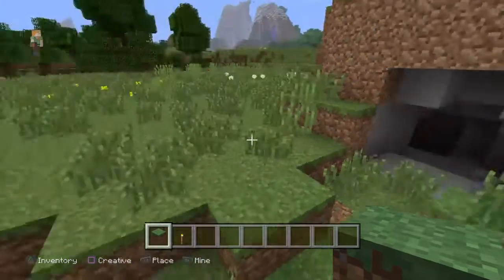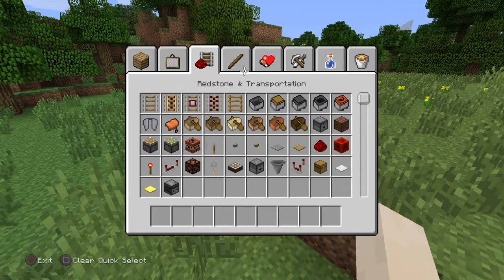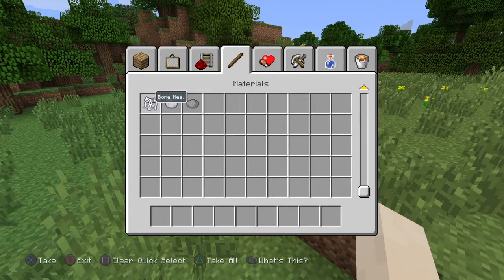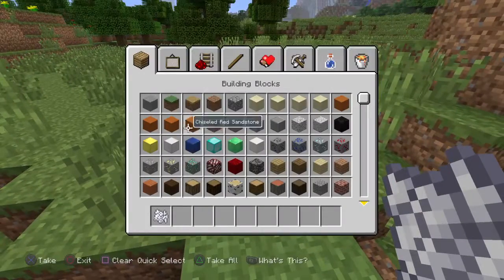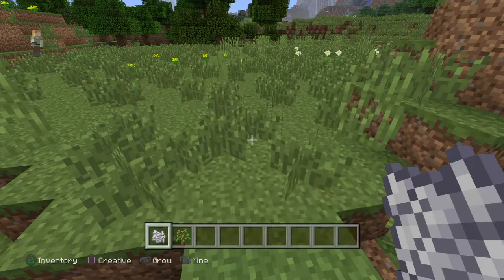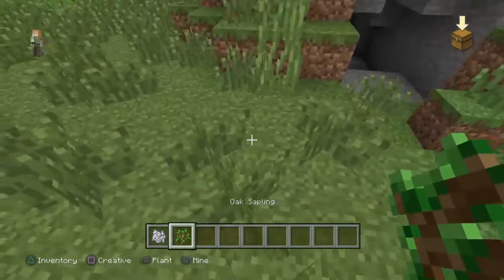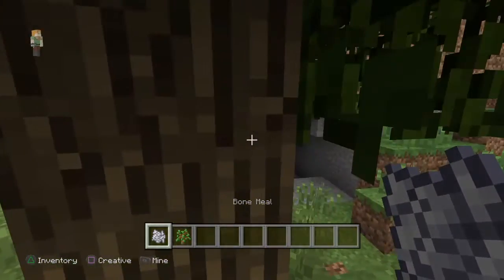So first thing we're gonna do is take some bone meal and start making some trees. I'm just gonna be making some oak saplings, placing them where I want, and then an oak tree appears.